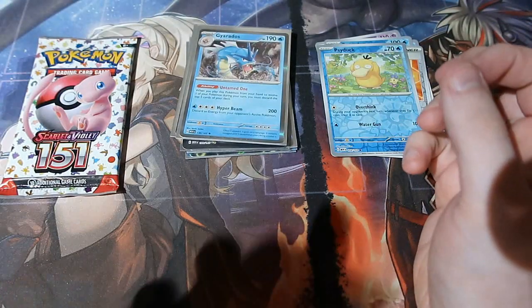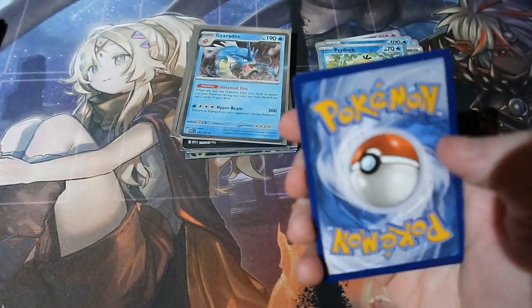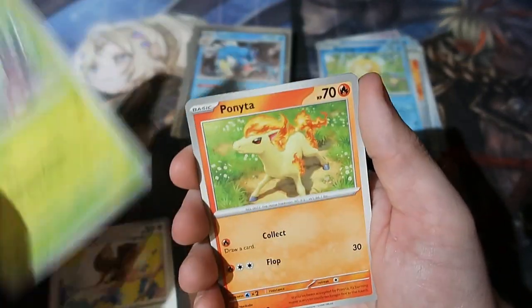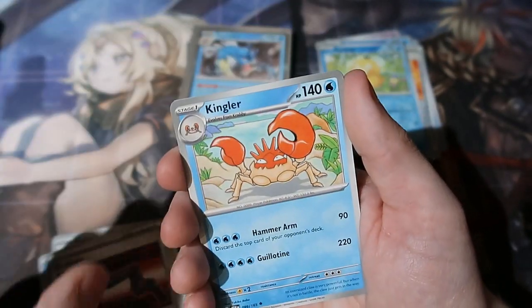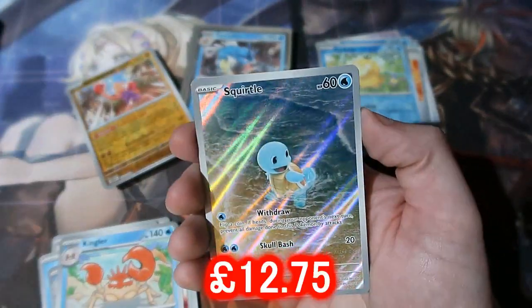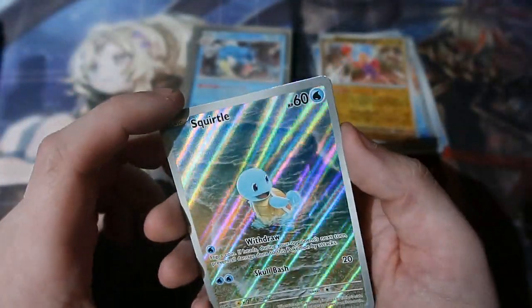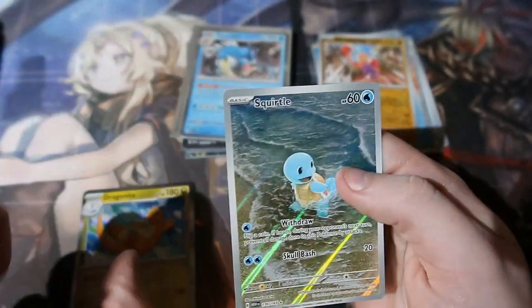Final pack of magic — can we end up with a big holo? I don't think we need to be, because we've got Charizard — we've got the best card in the set. There's your code card. Let's do a little energy. We've got Pidgey, Metapod, Ponyta, Cloyster, Kingler, Hitmonchan. We get the alternate artwork Squirtle illustrator card — yeah, we got another good one! And we get Dragonite as well.